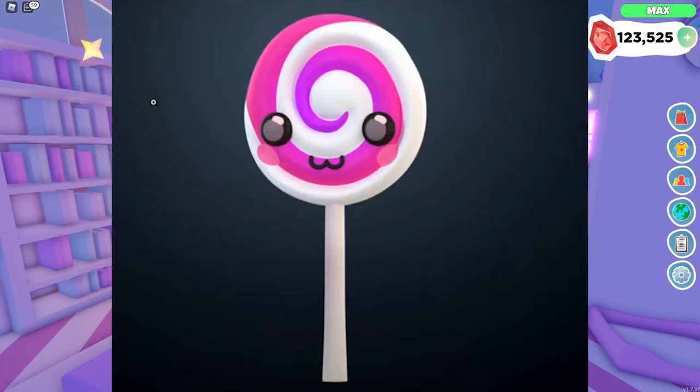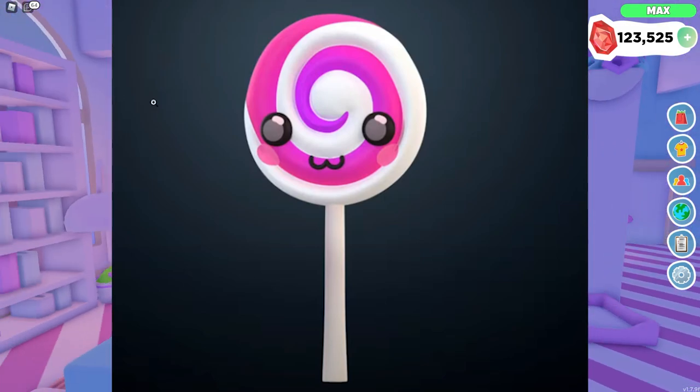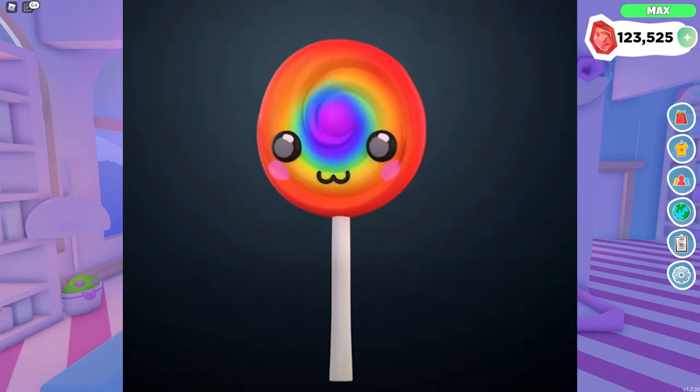The next pet is a lollipop pet — you guys have already seen this in some of Munda's Breeze sketches. As you can see, it's pink mixed with purple, like a gradient, with a pink and white swirl. That is going to be one of the pets in the new update. Just think about having a real-life lollipop pet! The next version is the same pet but in rainbow form — like those rainbow lollipops you usually see at festivals, fairs, or theme parks. This pet is so cute and I can't wait to add these to my collection.